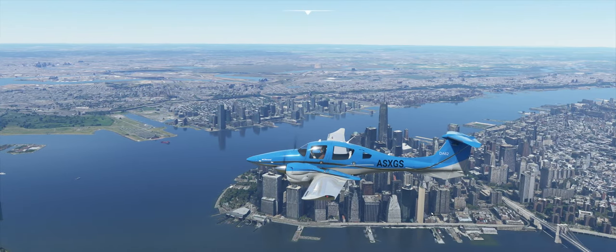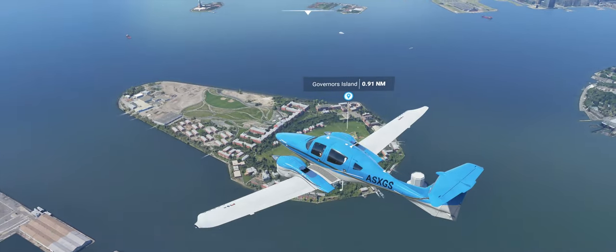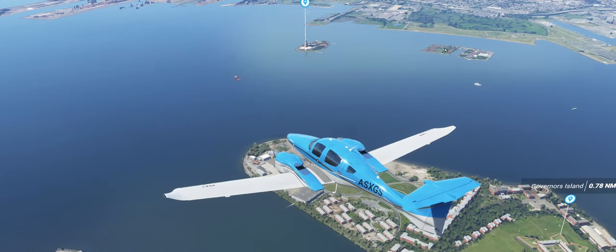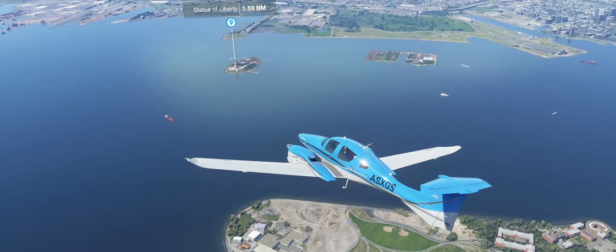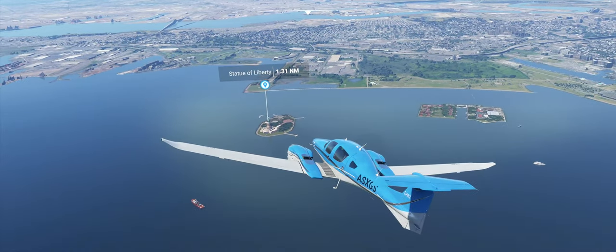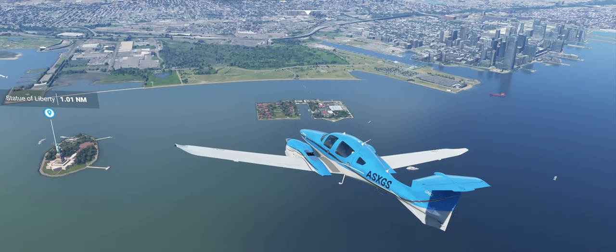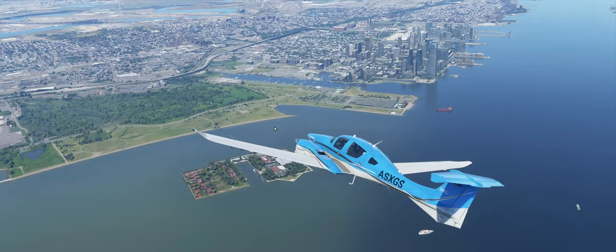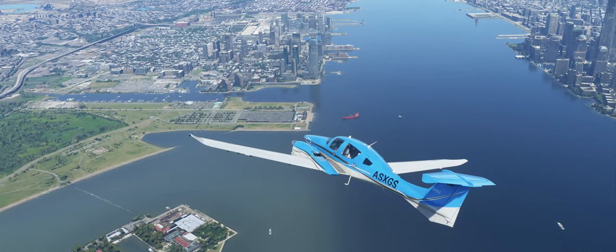Look at the reflections of the buildings on the water — it's just amazing. My settings are not ultra, but everything over here is rendering in beautifully. I'm back up to 30 frames flying over New York Harbor toward Liberty Island. There's a jetliner really low below us — I realized it was flying into Newark. But looking at Ellis Island, a national landmark for immigration, it didn't have the fidelity I expected from this altitude. Kind of blurry, and I'm wondering if that's my settings.